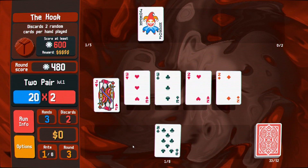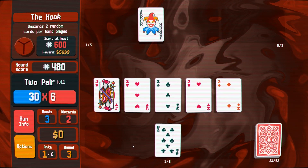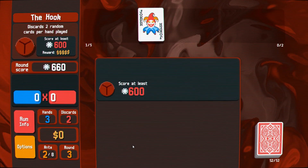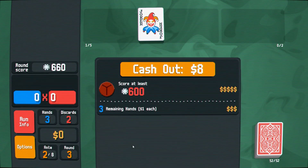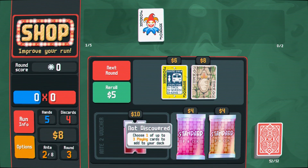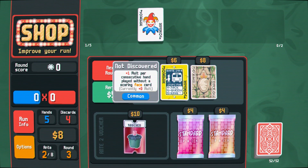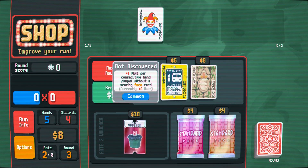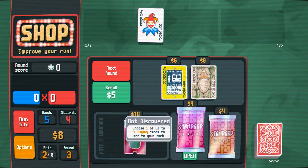I had my full multiplier there — that's 600! It adds the ante. Score 600 remaining hands. Cash out eight dollars. I should probably buy one of these but I want to see what's in a standard pack. Choose one: plus six chips if this card is held in your hand at the end of each round — wow, I just have to hold onto it.